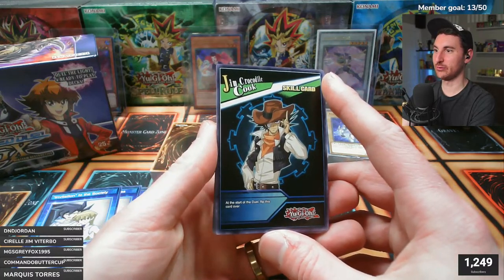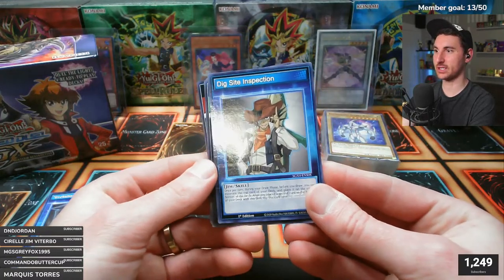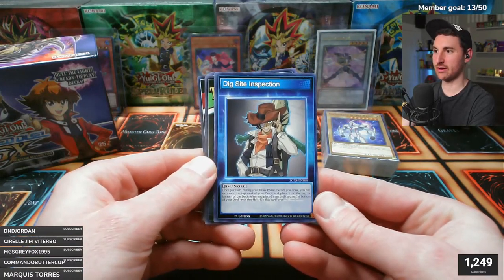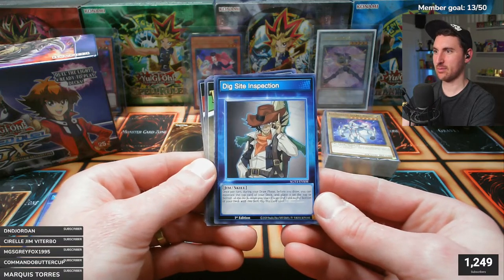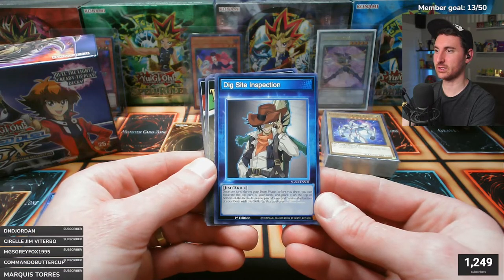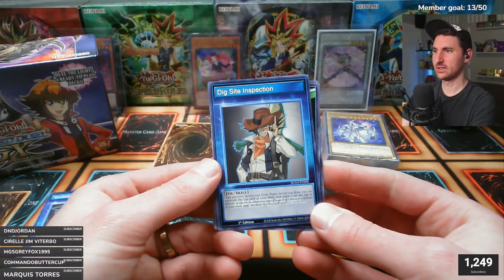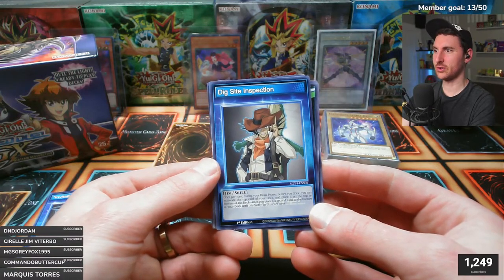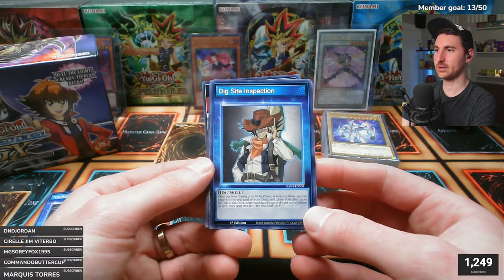Jim Cook's skill 'Dig Side Inspection': at the start of the duel, flip this card over. Once per turn during your draw phase, before you draw, you can excavate the top card of your deck and place it on top or bottom. After you place the second card to the bottom, flip this card back over. So you can manipulate your draws with him - pretty neat.